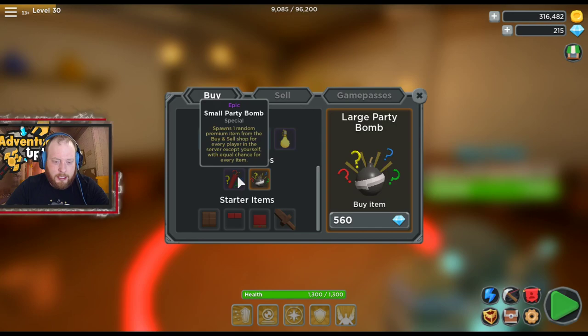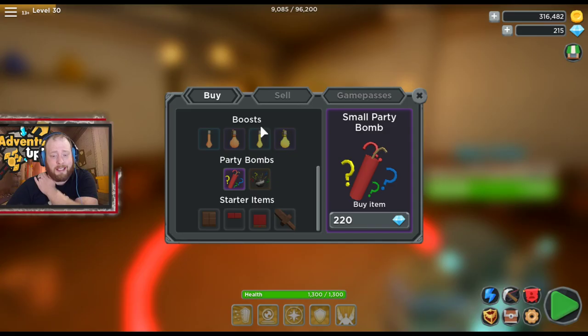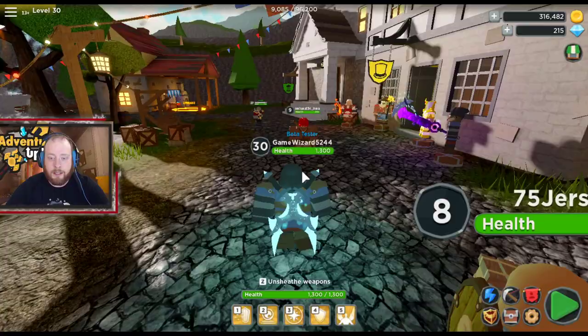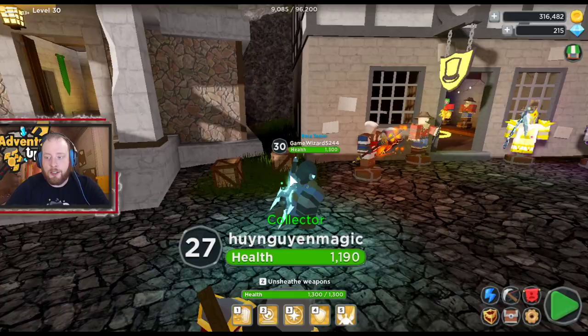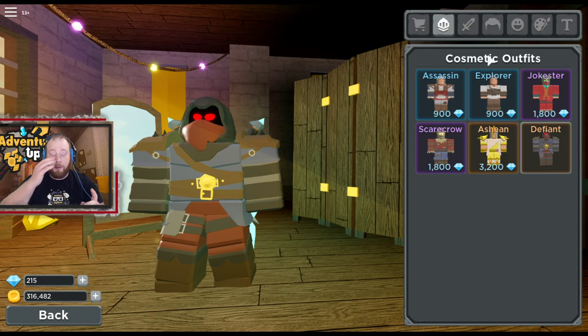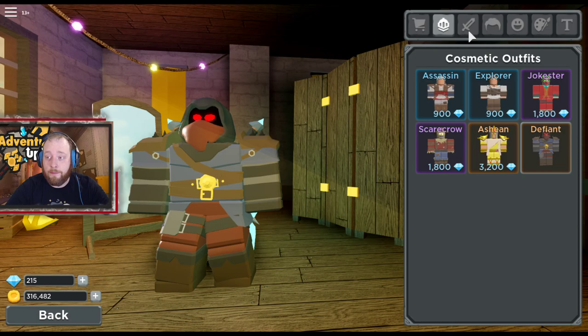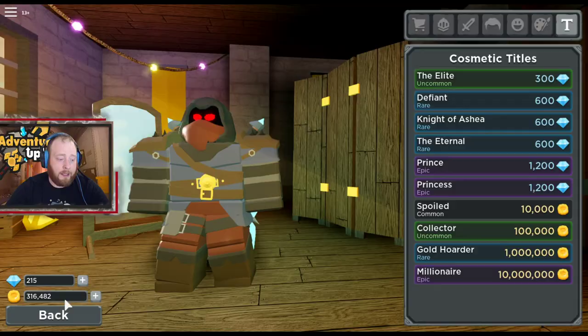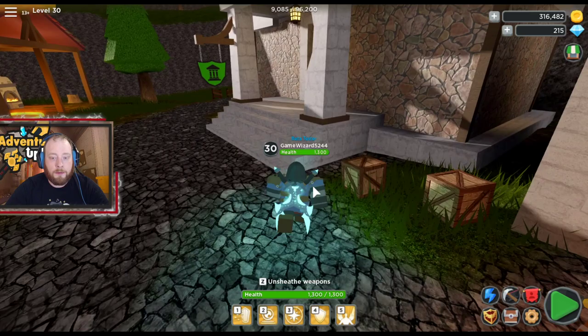When you see 'large party drop bomb' or 'small party bomb has been dropped' in chat, go find them — that's how you get all this stuff. There's an awesome person called Green Turtle 3 who drops them a lot, and several other players that love to drop party bombs. Then you've got cosmetics — these all cost diamonds. You can get new armor cosmetics, but this does not replace your armor and does not give you stats. It's just to make you look pretty: different weapons, hairstyles, faces, colors, and titles.